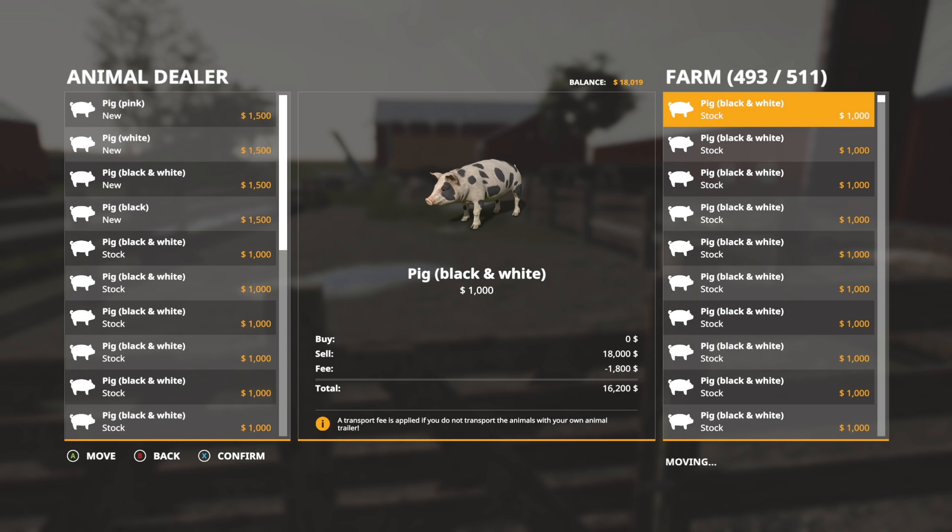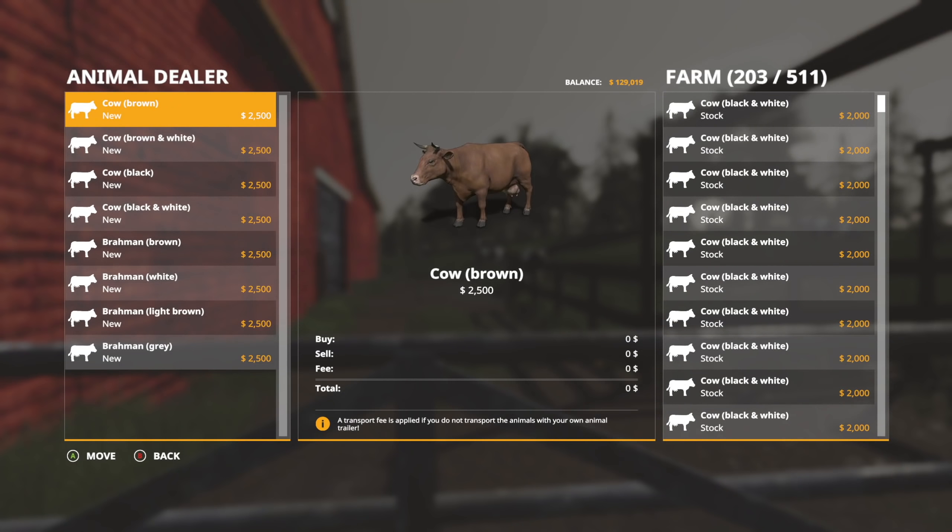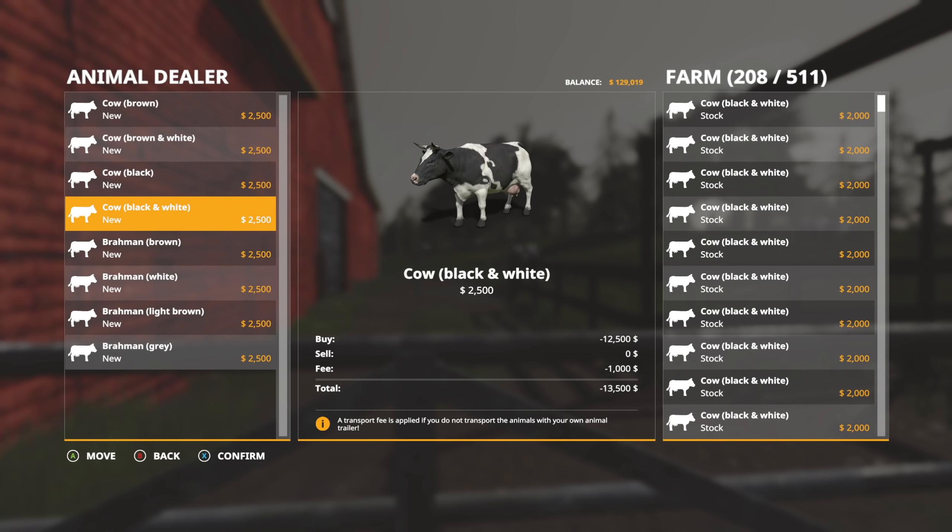I think we need to sell about a hundred of these guys because right now all they're doing is making manure, and we're not doing anything with that other than selling it either. We've got the piggies going down. We made around $411,100 for the fee — we're going to get that back as well. Confirm — boom. We're going to take that money and buy some more cows.